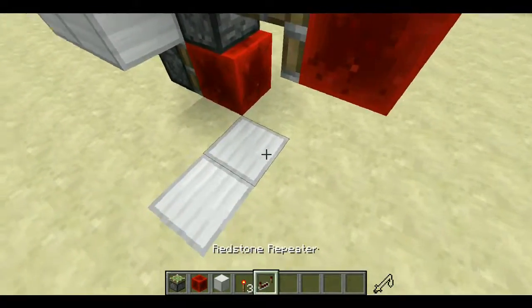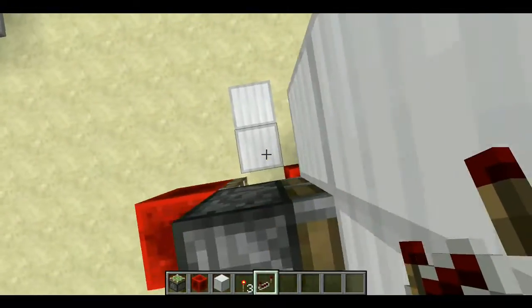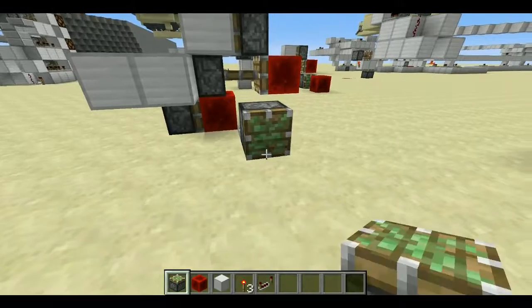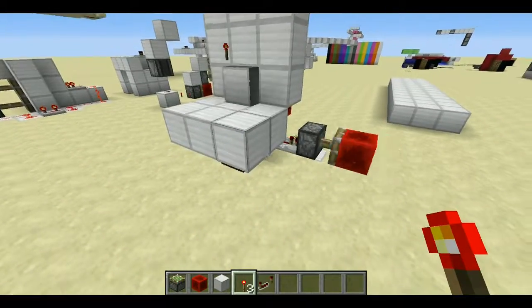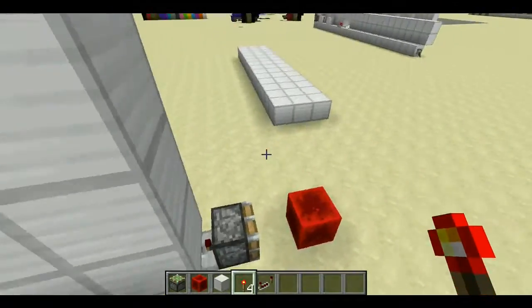I'm going to place it on iron blocks. All you want to do is get a repeater and simply place it here. Then get a sticky piston placed there and a redstone block on there. This actually makes a T flip-flop — as you can see, every time I do that it will extend.